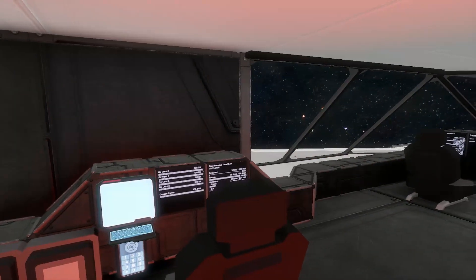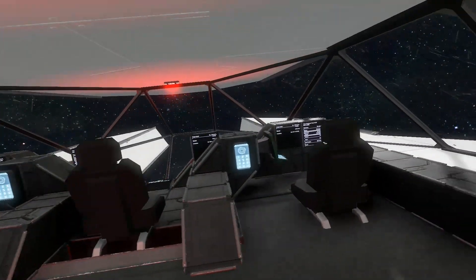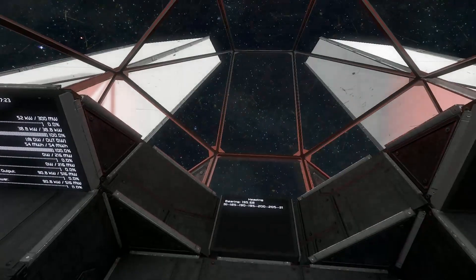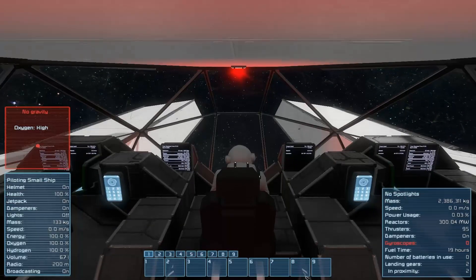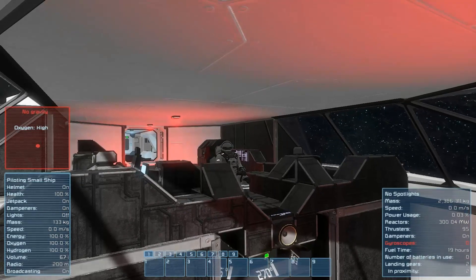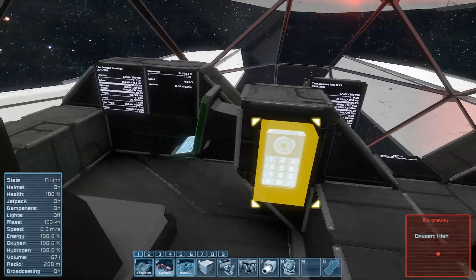We have some displays and stuff, which is cool, and then this must be the main bridge or flight control. Oh wait — that's weird. That's odd, it's like a passenger seat, so it's not wanting to let me look outside. That's kind of funky.